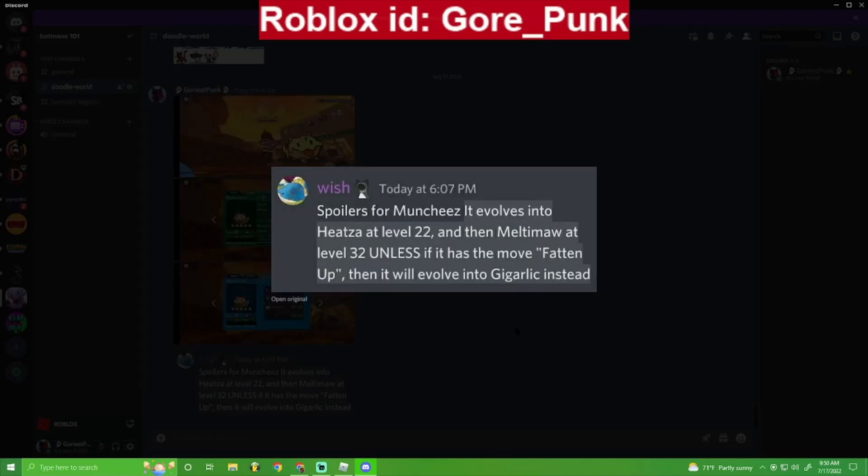This is what Wish posted in his Discord — he says it could be a spoiler. Spoilers for Munchies if you don't want to know his evolutions: it evolves into Heatsa at level 22, and then into Melt and Maw at level 32. Unless it has the move Fatten Up, in which case it will evolve into Giga Garlic instead. So it has two different final evolutions — four evolutions total. The third evolution depends on whether you have Fatten Up when you reach level 32.